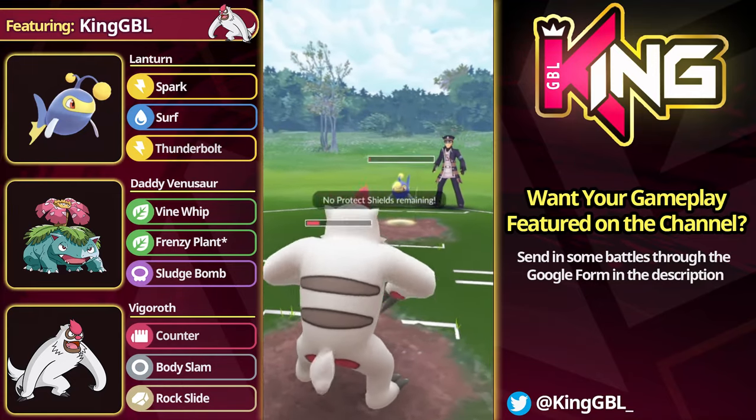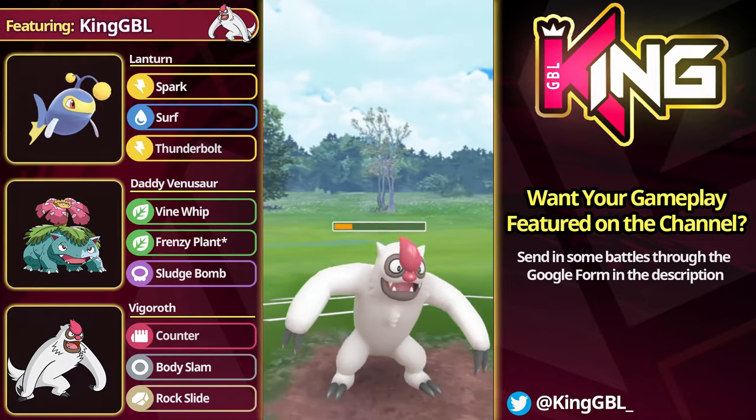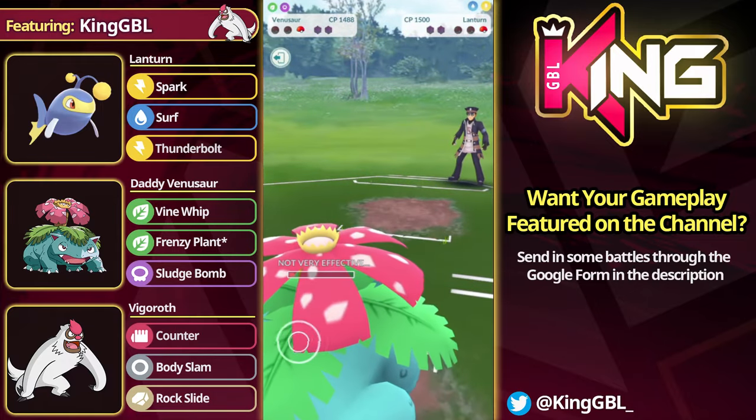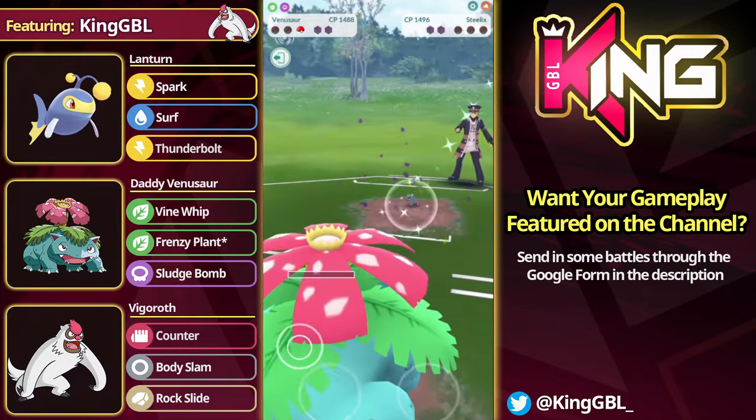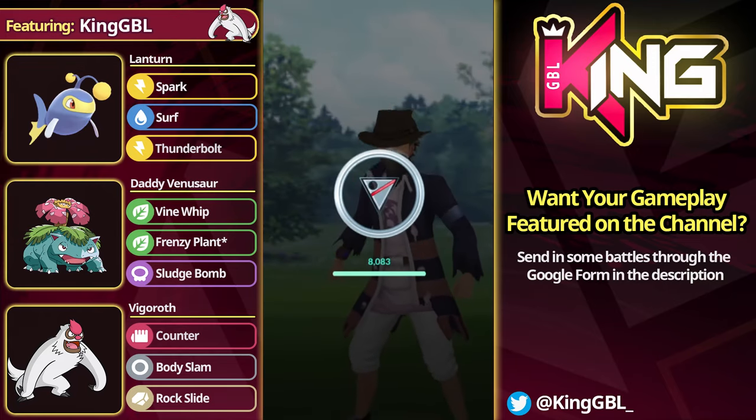We're going to take out the Lantern — well, not quite, but they're one foot in the grave already. They do take us out with the Surf. We come back in with Venusaur, farm this down, and can we farm down the Steelix in time? We get three, two Vine Whips, they get three, one. So we do win that matchup on one HP. Super close matchup, good game to the opponent.